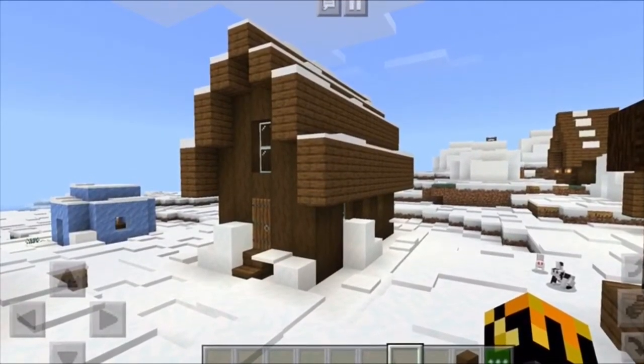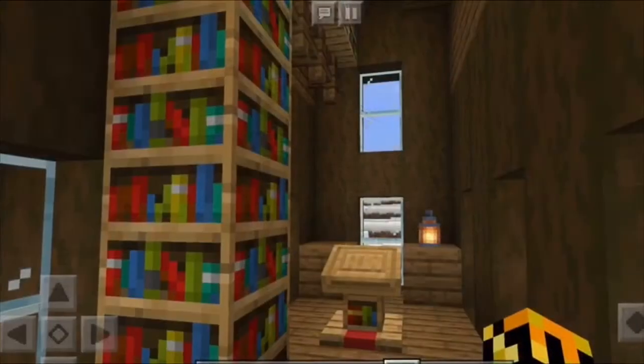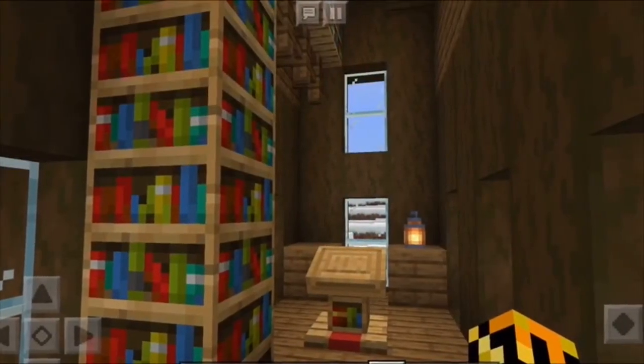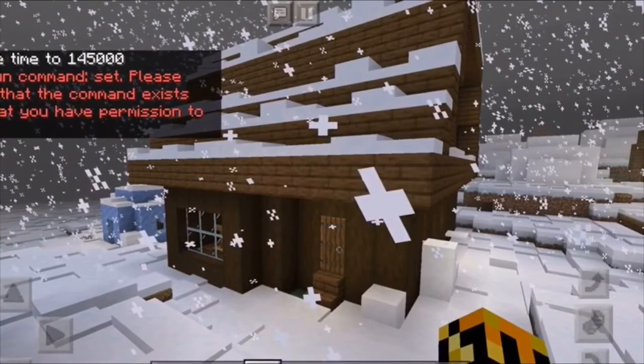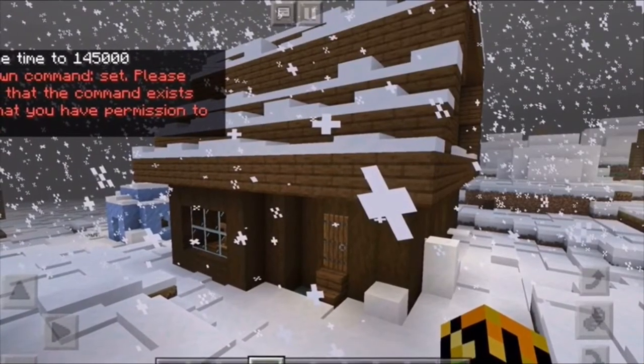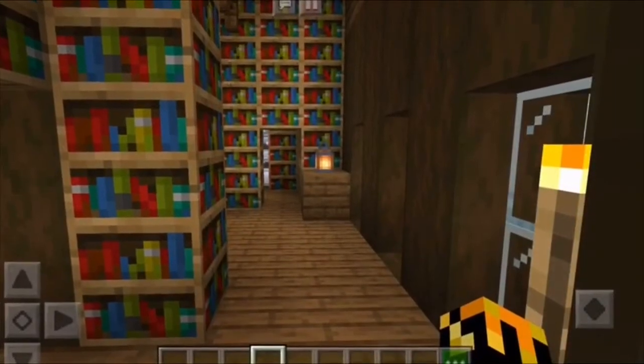The first thing I started on was this house right here — well, it wasn't really a house. It was a library. This is the inside; how small it was — pretty small library. Then I upgraded it to this. Now we're gonna take another look at the inside, like I did with the last one.